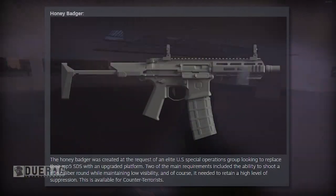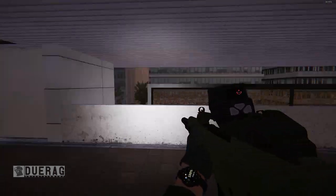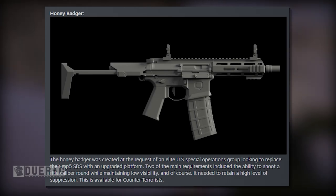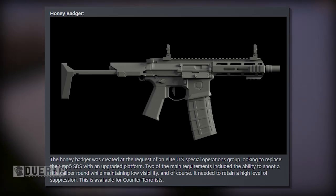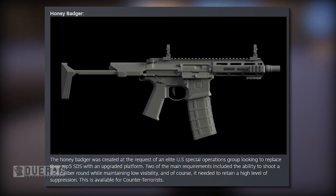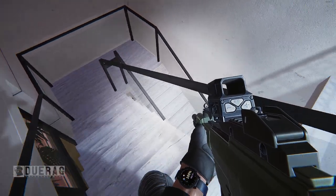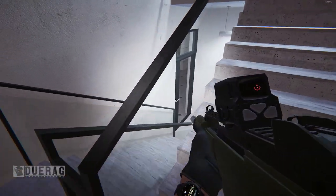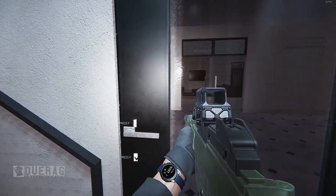Next we have the Honey Badger, which is available for the counter-terrorists. It was created at the request of an elite US special operations group looking to replace their MP5 SD with an upgraded platform. Two main requirements included the ability to shoot a rifle caliber round while maintaining low visibility and retaining a high level of suppression. Interestingly, someone told me the Bangladeshi military or police don't actually use the Honey Badger because they simply can't afford these types of weapons, so the game is giving them a bit of creative liberty.